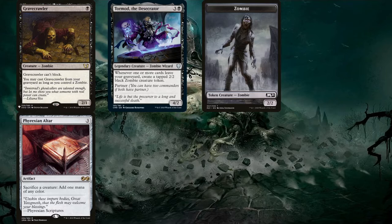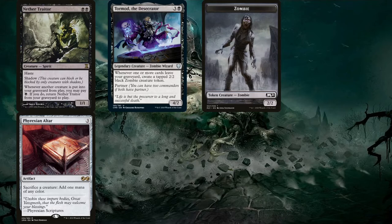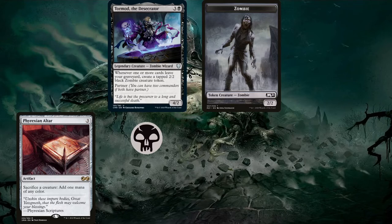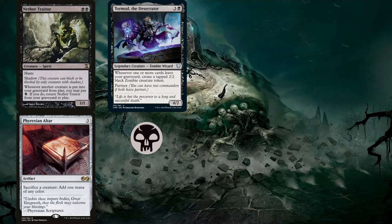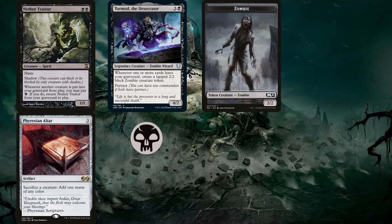Here's how we get infinite mana with Nether Traitor. This requires tricky timing and already having a zombie token in play. Sacrifice Nether Traitor for mana; he can only return if a creature gets put in the graveyard, so we sacrifice the zombie to generate one more black mana. This triggers Nether Traitor, and we use one of those two black mana to return it to the battlefield, triggering Tormod to create a replacement zombie token — netting one extra black mana each loop, generating infinite black mana. Bloodsoaked Champion and Reassembling Skeleton require two mana to return, so they won't generate infinite mana, but they still produce infinite death triggers and infinite enter-the-battlefield triggers.